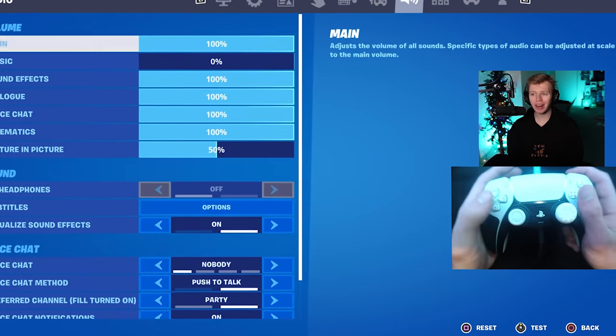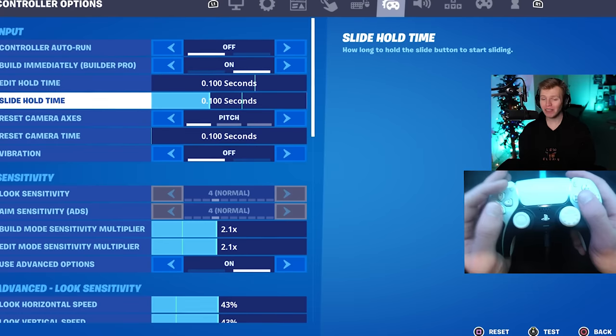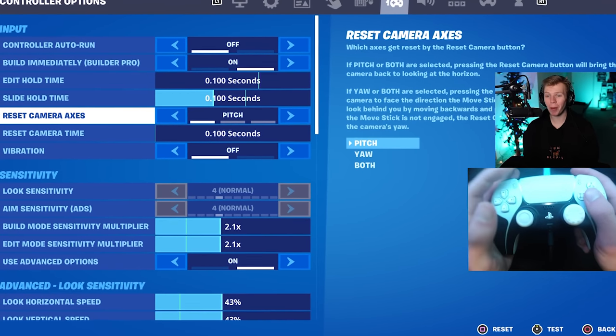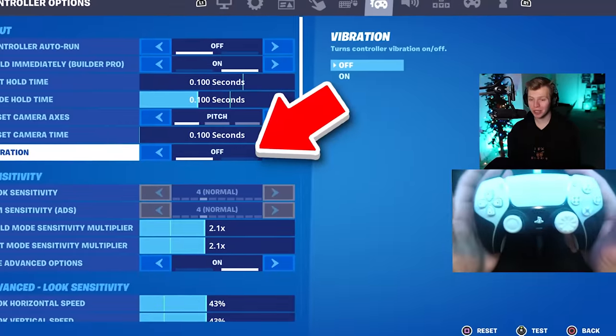Edit hold time doesn't matter as long as you have a single edit bind, which everyone should. Slight hold time, I usually keep it right around 0.1 — I've never had an issue with that. The two camera settings, I keep pitch at 0.1. And if you want to have that chapter 4 aim, you gotta turn vibrations off.